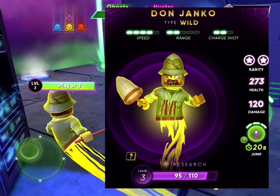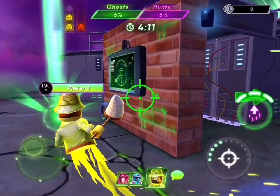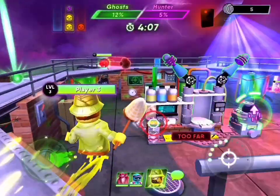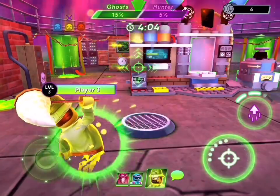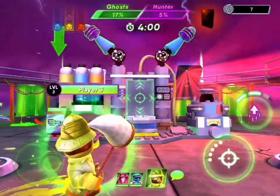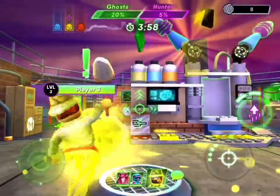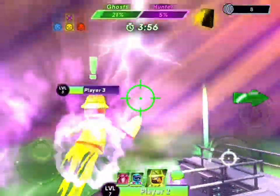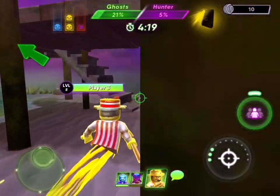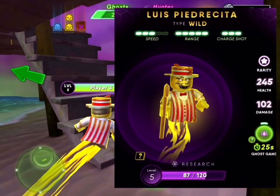Don Jinko: speed 4, range 2, charge shot 2 — Mr. Bug Catcher. Maybe he catches frogs. He's one of those subscriber ghosts — you have to find him as a subscriber when you reach a certain milestone. He takes forever to shoot because he's a charge shot. I think every one of our jumping ghosts died.